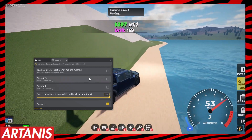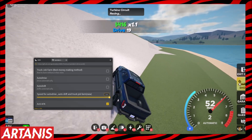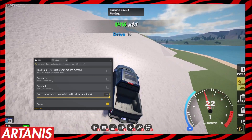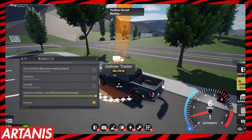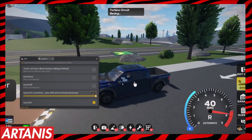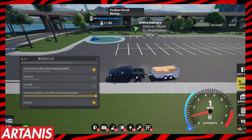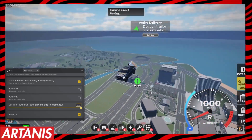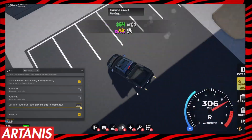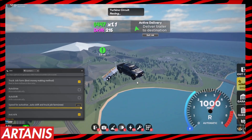Anyway, truck job is the best money-making method. For that you don't need a truck — you can use any vehicle. We're going to go to transport trailers, back up here, then click 'Truck Job Autofarm,' and just let this thing cook. It's going to drive over here, claim it, drive back — it's doing what it should.